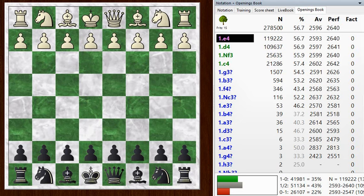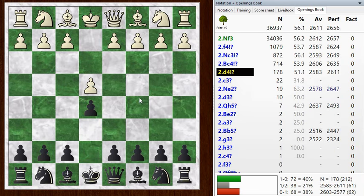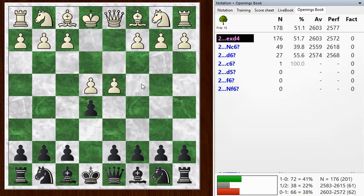Hi everyone, this is Jim. Welcome to this postmortem of my Blitz game number 740. I had the black pieces, my opponent went e4, and I responded with e5. And he went d4 - the Center Game - and this can lead to all kinds of interesting chess.